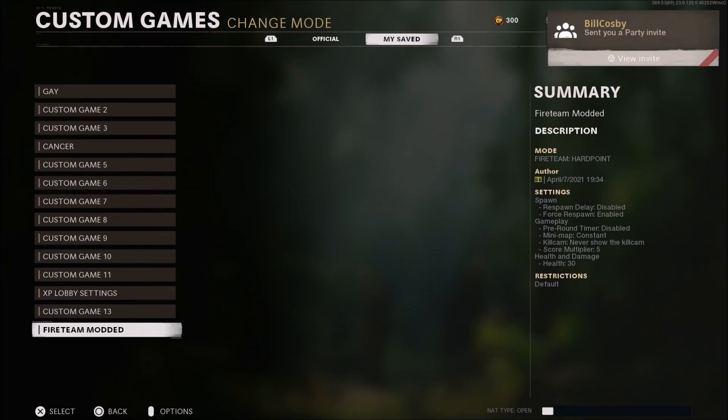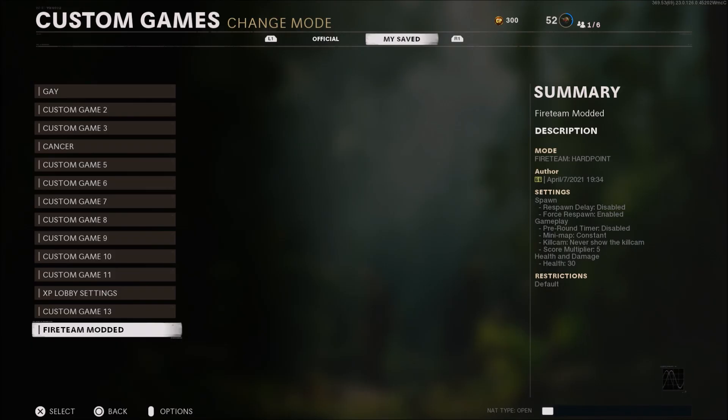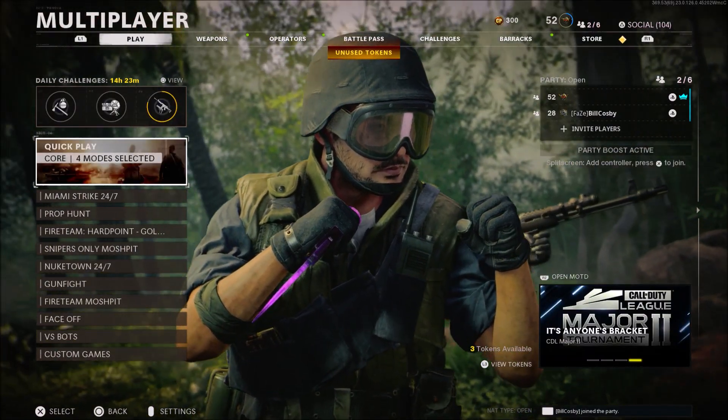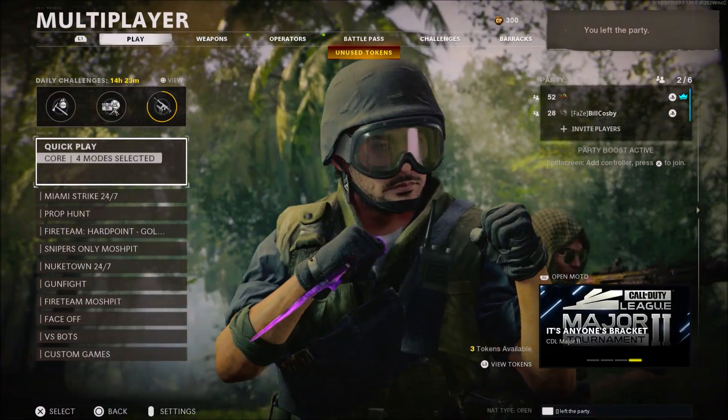Tell your friend to send you an invite into his lobby. Once you see that invite, go ahead and accept it. When you accept your friend's invite, make sure that your change game mode screen is not off your screen. You should be able to join your friend's lobby. Once you're in your friend's lobby, tell your friend to leave alone and rejoin you back. Once you see your friend rejoin, simply click on the fireteam hardpoint modded custom game you just made — it's going to pull up a message — just click confirm.